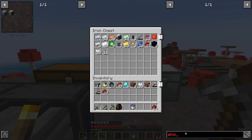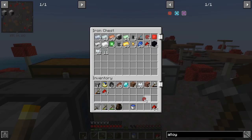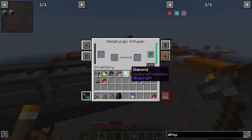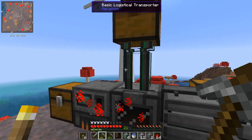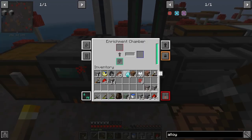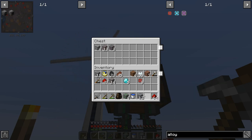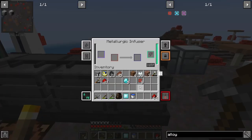We've already got the infused alloy, so let's take a couple of those. We want to put diamond in there, but to be efficient we first need to put it through the enrichment chamber. Let's take all the ore out and just put the diamond in. Once that's finished we'll put everything back in. We can take our enriched diamond now and put that into the infuser - that gives us 80 millibuckets. Let's put one in for now.